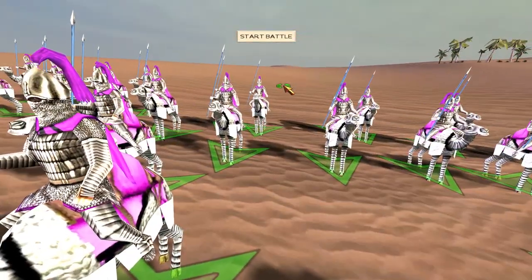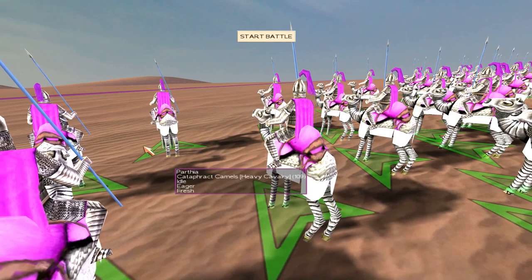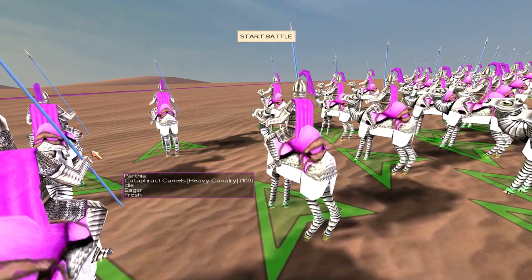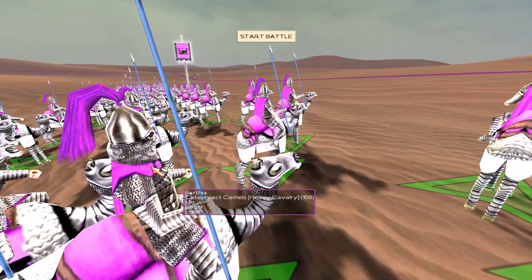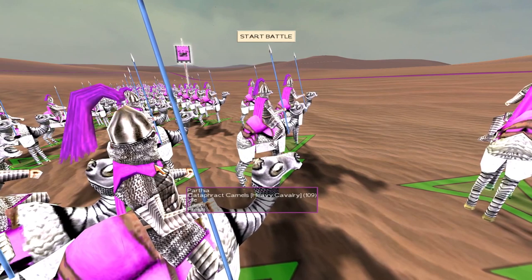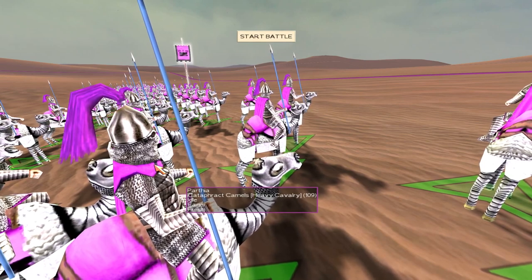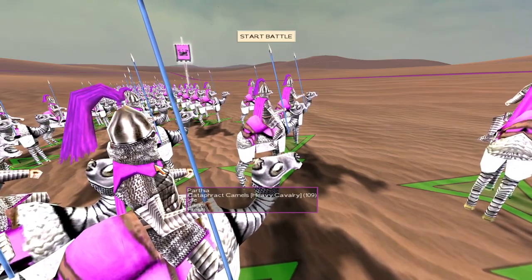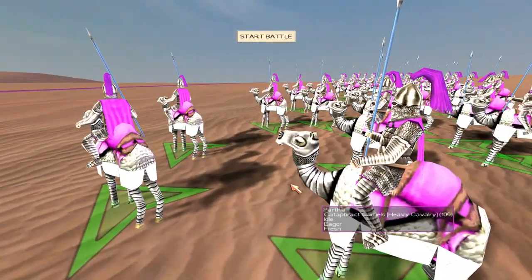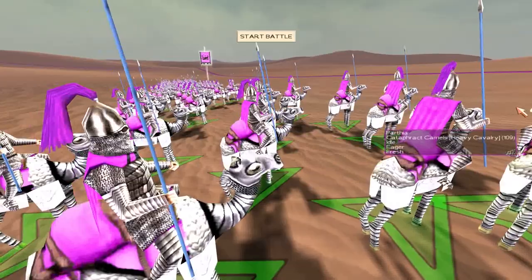Now that's going to be quite controversial because the Cataphract Camel arguably has got some of the best stats in the game. The Cataphract Camel can beat a standard Cataphract because it's on a camel. These camels have the scare ability which will scare other horses. The reason why I don't quite like these units is that they're so slow and they will tire quickly. I prefer to have a faster unit that's going to be slightly cheaper and have less stats than having basically an armored tank that's going to be really, really slow.